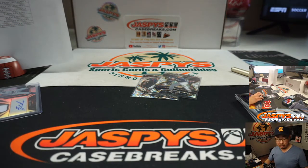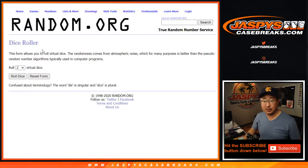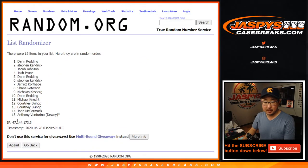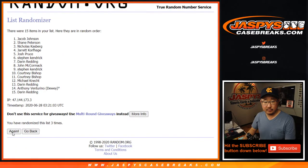Now let's see who wins those Diamond Icon spots. There's the original 15 names right here. Let's roll it, let's randomize it. One and a four — five times. Top two after five: one, two, three, four. Good luck — fifth and final time.